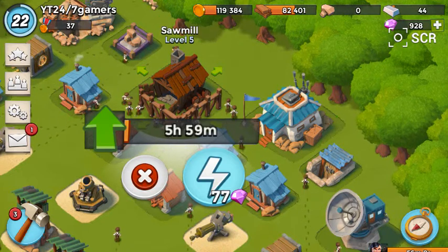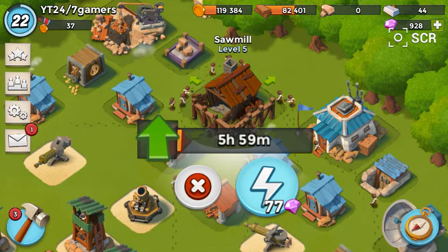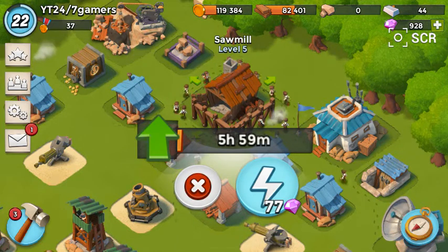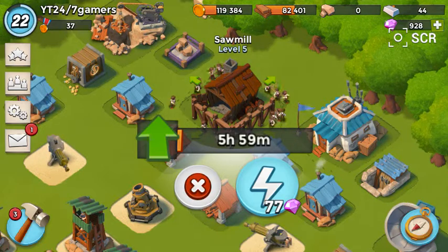We're spending 7 of those gems, but like I always say, I simply save mine on up, just to use them for other things, for other different kind of upgrades, in case I need resources. Anyway guys, Dr. Floridian on Boom Beach, taking the sawmill up to level 6.